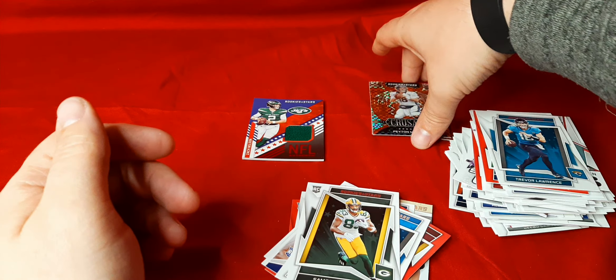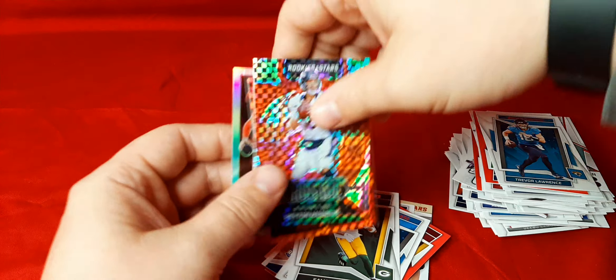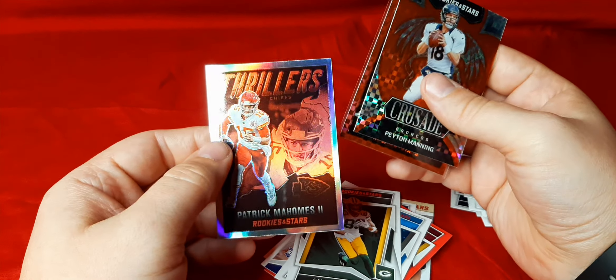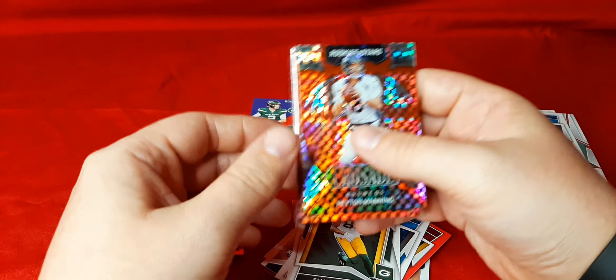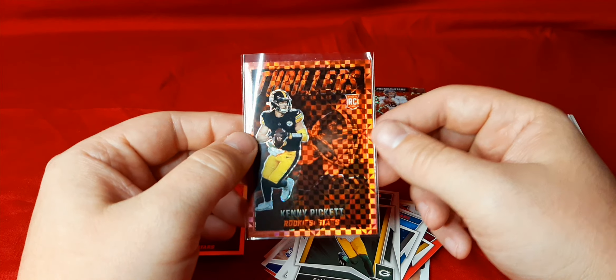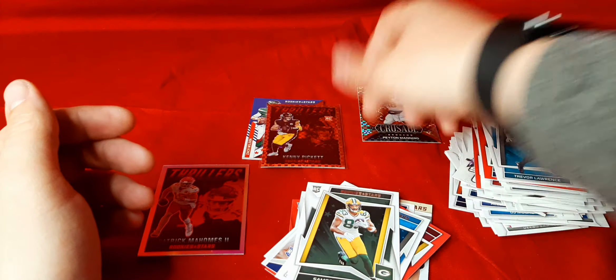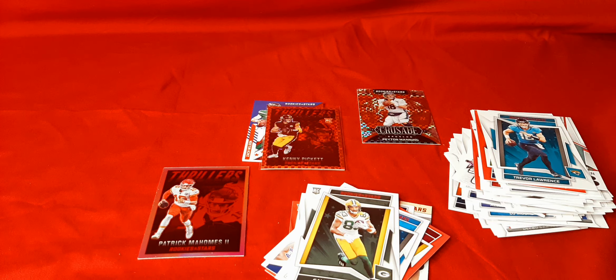So we got a couple of hits here: the mem with Zach Wilson, the hollow Thrillers of Patrick Mahomes, the Crusade checker of Peyton Manning, and our big hit of the box - Kenny Pickett on the checkerboard Thrillers. Since I haven't seen this one posted anywhere, give me a like, give me a subscribe. Let me know what you think - what were your best hits out of it? Thank you.